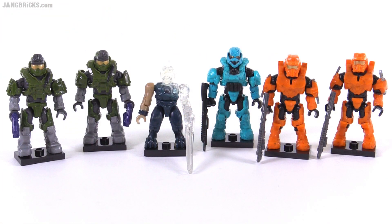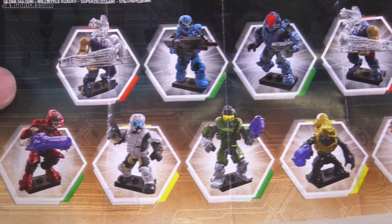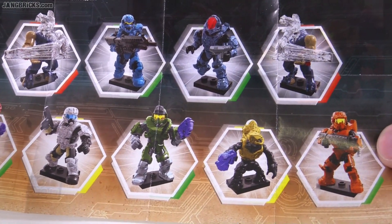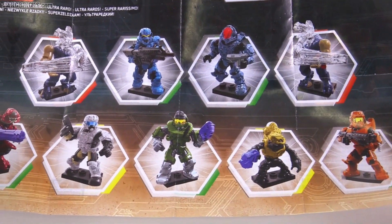Two grenadiers set up left and right-handed, two of the orange Fred Mark IV Bs, one cyan soldier, and one half-camo jackal sniper. Now that I have opened everything from one box, I have — hopefully, I believe — kept these together, so I'll be able to do one final video just summing up everything: what common means, what rare really means, how that corresponds to the numbers of different figures you get in a box, and numerically what their rarity is like.